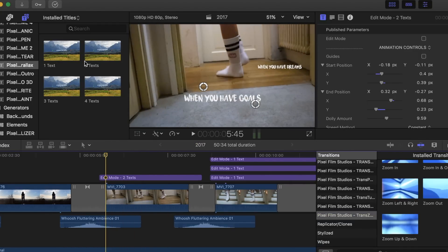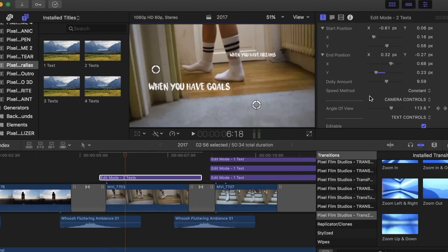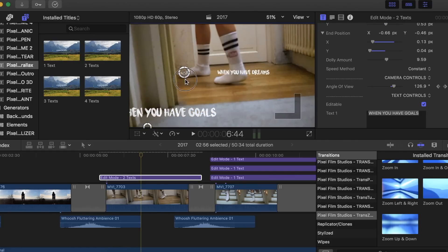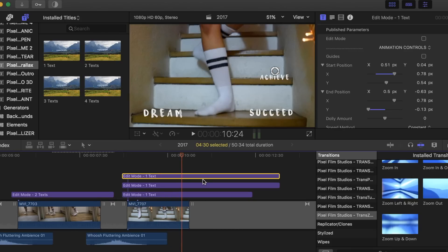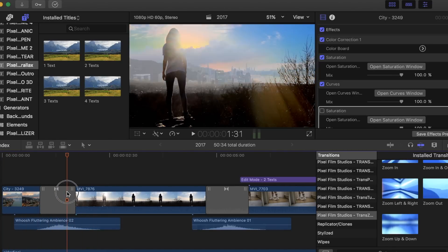This one is called Pixel Film Parallax. You can do a lot of things — you can change the angle of view, put it from side to side or from down and up. I really love it; it moves with the image so it looks like it's moving with you. This is what I used here as well. This video took me about 15 hours to edit, which is a long time, but I had a bunch of new presets and plugins I needed to figure out how to use.